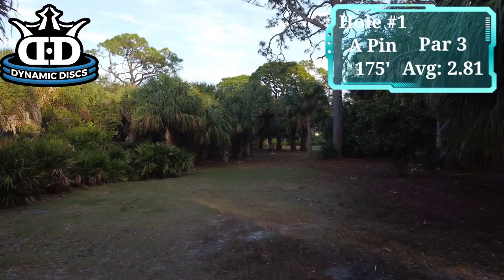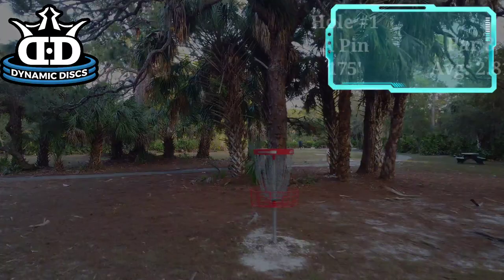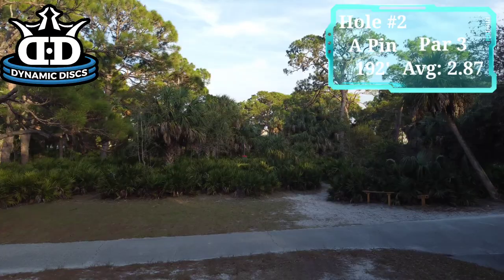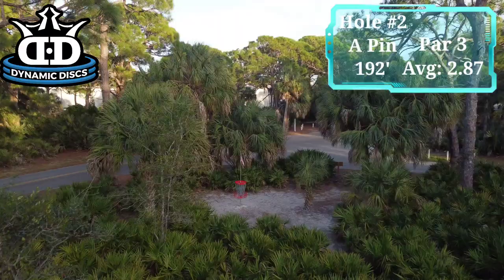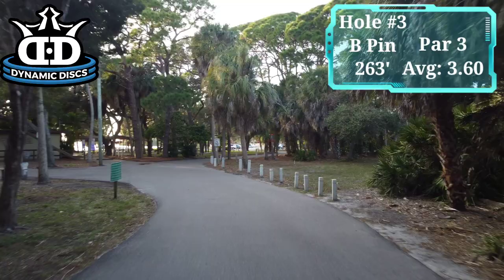Starting off our short pad layout on the easiest hole, hole number one. On this hole, any shot landing on or beyond any road is out of bounds. Hole number two is a 192 foot par 3. On this hole, any shot landing on or beyond any of the road is out of bounds. For hole three, any tee shots that land on or beyond the road are out of bounds. Any out of bounds tee shots proceed directly to the marked drop zone with a one-stroke penalty. Normal OB rules apply after your tee shot.